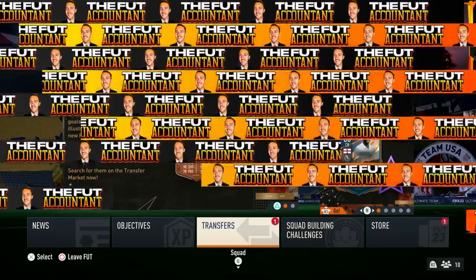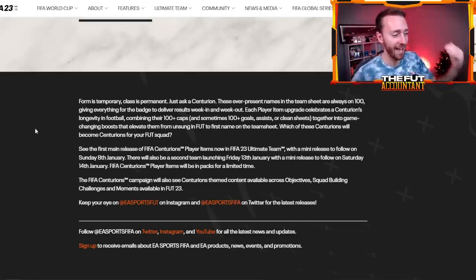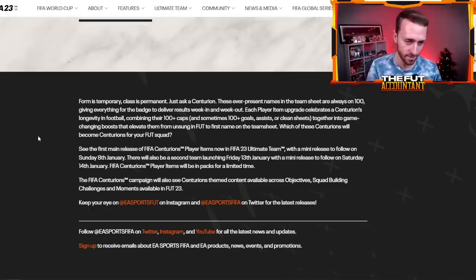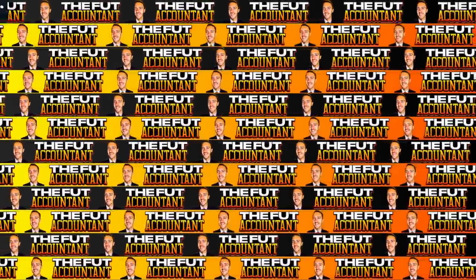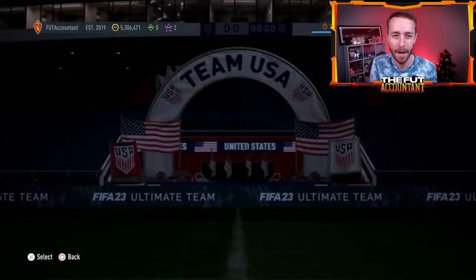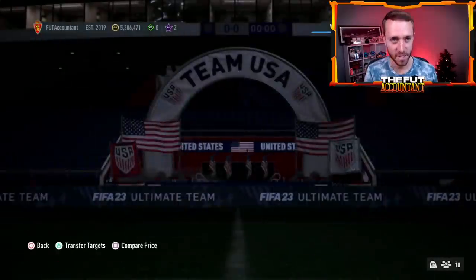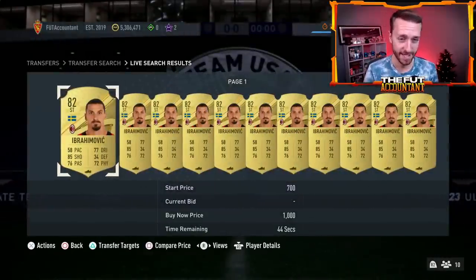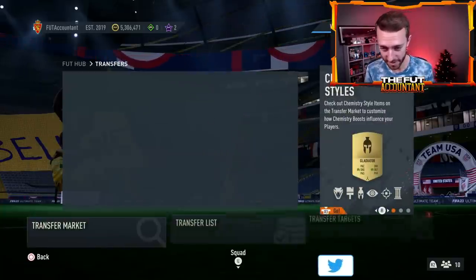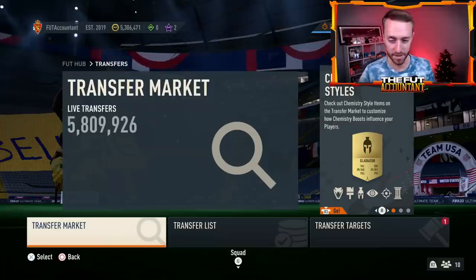One thing we know for sure about today's content — EA have told us on their website that there will be a mini release today, Sunday January 8th, the second Sunday of 2023. We don't have any leaks right now of who's going to be in this mini release, but per usual we expect three cards, maybe four if they're feeling generous. Usually two of them are fodder, one of them is kind of useful. I really hope they copy what they did last year during Winter Wild Cards — everybody remembers Zlatan. That Winter Wild Cards Zlatan was a mini release card. If only that would happen today — we can hold our hopes.